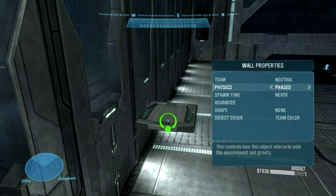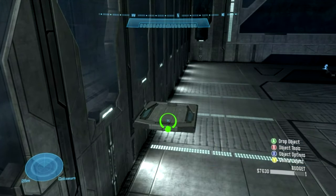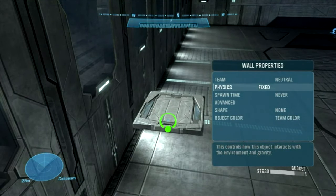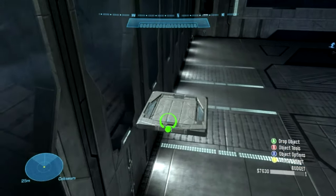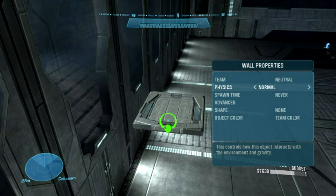As you can see there, it's got the physics options. Normal — Halo 3 style — can't go through the wall, drops to the floor when you let go of it. Fixed — it can't go through the wall, as you can see there. It just stops as soon as you let go of it.